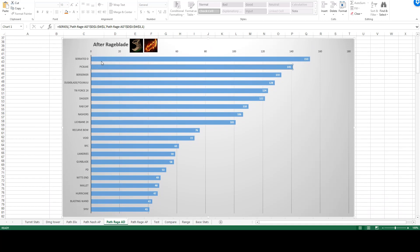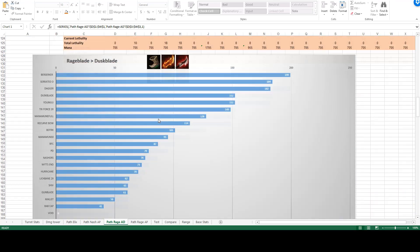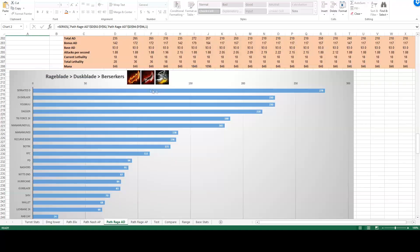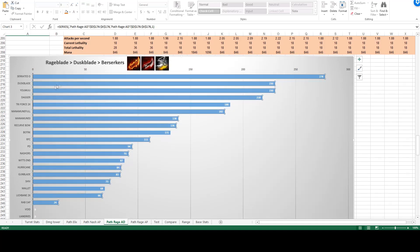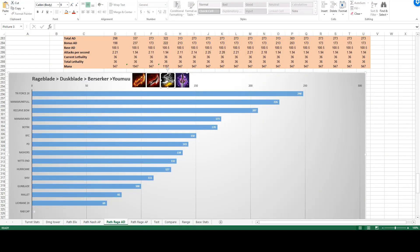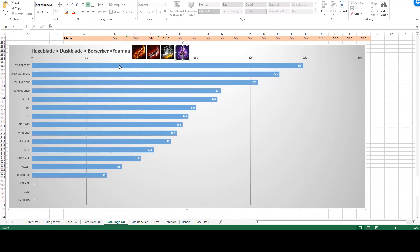The most efficient item is a Serrated Dirk — it's really efficient once you have a Rageblade. So we'll go Serrated Dirk into Duskblade. At that point, upgrading to Berserker Greaves is the most efficient. So: Rageblade, Duskblade, Berserkers. Then another Serrated Dirk converted into Youmuu's. So: Rageblade, Duskblade, Berserkers, Youmuu's. Now Triforce becomes the number one efficient item.